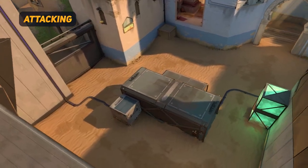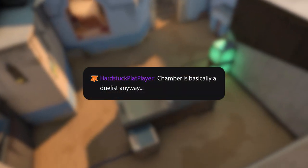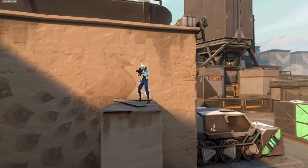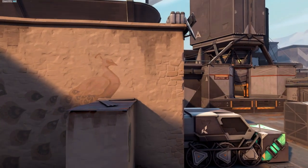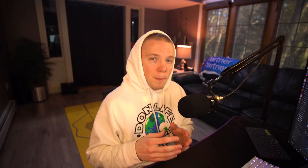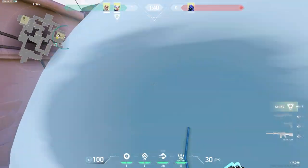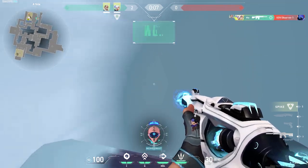Now let's cover how pro players play Chamber on attack. Right out of the gate, I want to address something I hear a lot in ranked — people saying that Chamber is a duelist. Chamber is very similar to pre-nerfed Jett on the defensive side in that he can take aggressive angles and TP out without getting traded. But on offense, to say Chamber is a duelist couldn't be further from the truth. Jett's job is to entry and create space onto site, but Chamber can't do that because you have to set his teleporters up in the pre-round, and on attack, that's not happening.